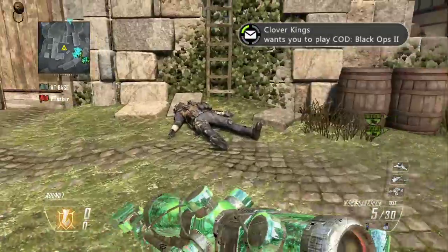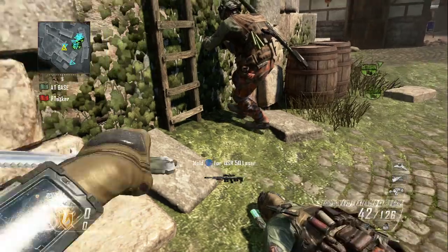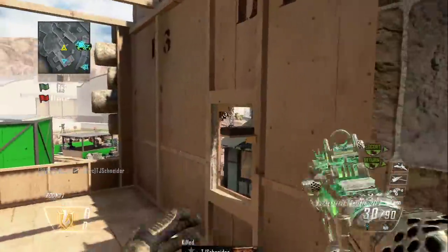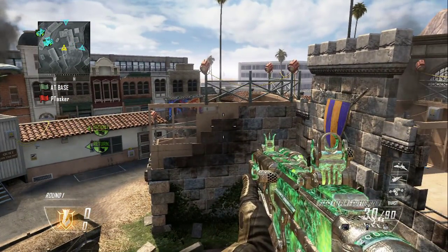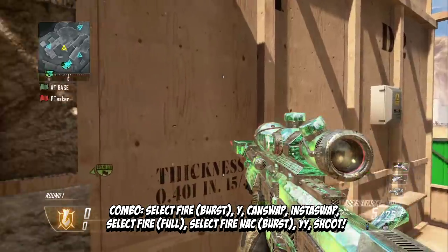Once you have that, go ahead and get a can swap. You want to put your gun to burst mode instead of full auto. Then you're going to Select Fire, go to the can swap, and hit a click.